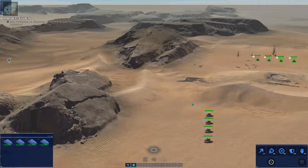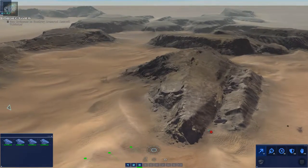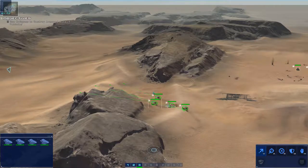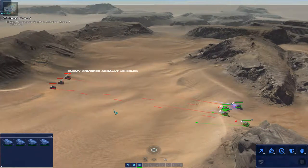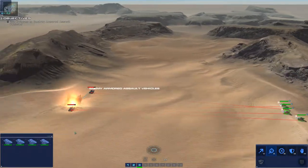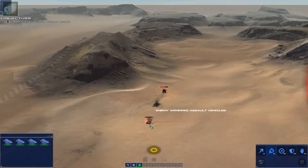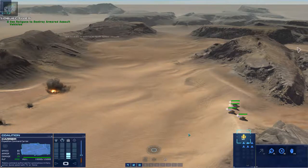Railgun copies — we're going to make them control group three. We'll select them and move them up right along the ridge here, so they come up to the high ground and take out the enemy armored assault vehicles — which is pretty cool. Enemy armor disabled. They're out of range, so it's good to know that the railguns are a long-range weapon. But as we saw earlier, they can be susceptible to fast-moving vehicles.